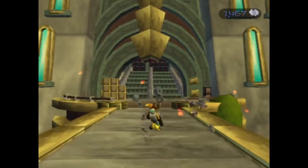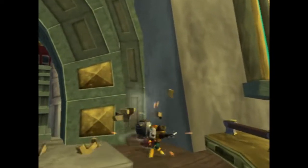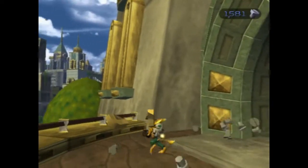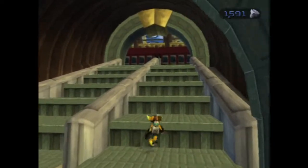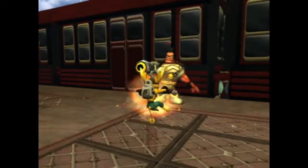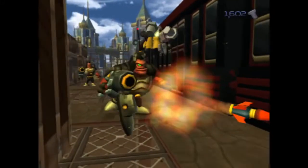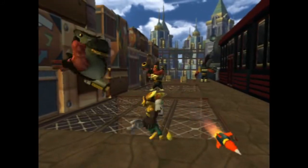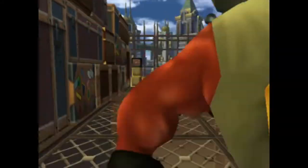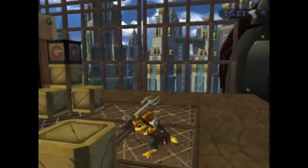I wonder if Clank feels bad that I'm destroying all these robots — it's probably the equivalent of a hate crime in the Ratchet & Clank universe. My guy is very anti-robot, a 'robotist,' a speciesist. As long as they look like robots or have red skin, I'm happy to pummel them. I guess they are also attacking me. I just knocked that guy off the building — that's a hardcore death. Imagine falling for 30 seconds, just knowing you're about to die with nothing you can do.